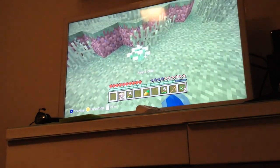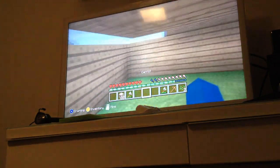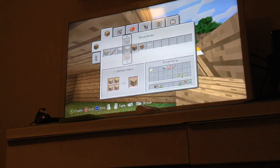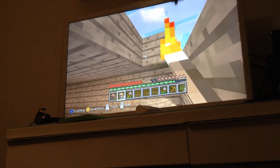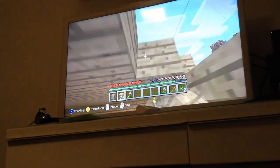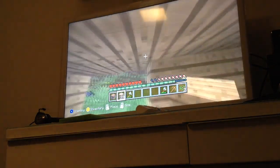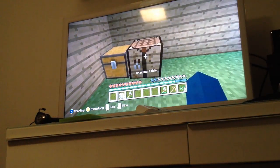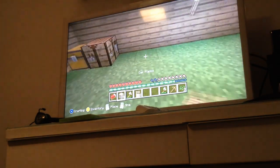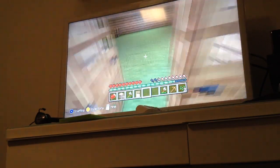We also need a crafting table - I don't have one yet, so just do that quickly. That's the frame of the house done now. I'll place the crafting table, get the bed and a door, and place the doors here - one, two, there we go.